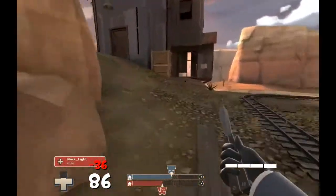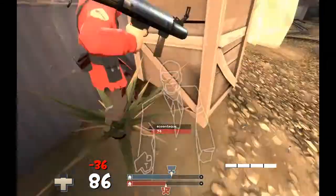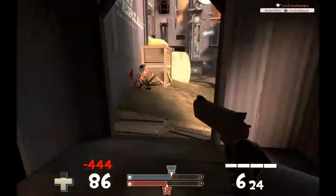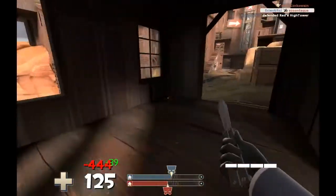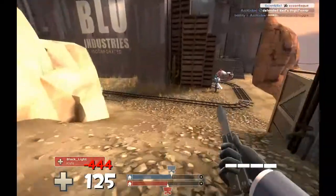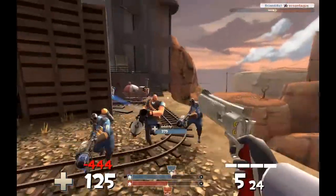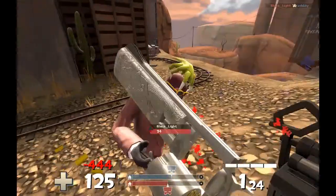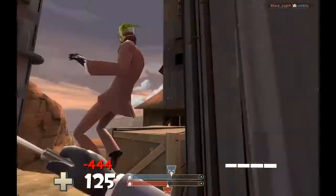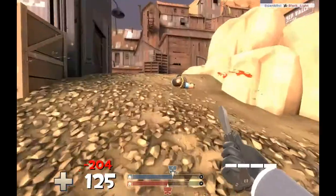I start running off and see that the combo has it covered, so I go see if I can pick anyone off running toward the cart. I get a pretty lucky stab, pick up some health and ammo. I see a pyro and I'm not sure if he's a spy, so I check — he is — so I shoot wildly at him. I try to save the heavy but get the backstab anyway.